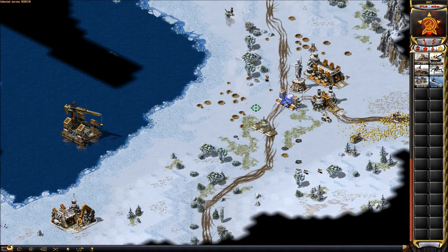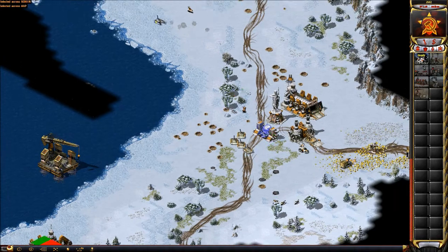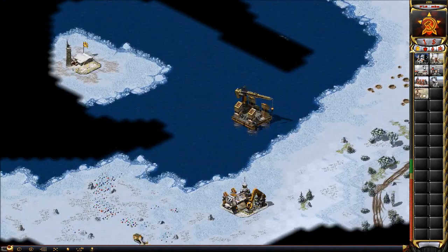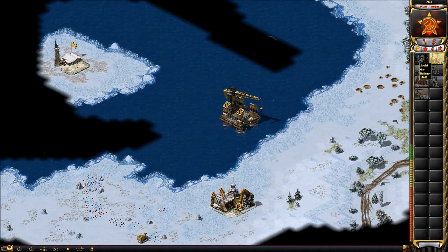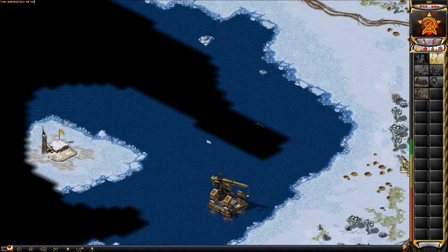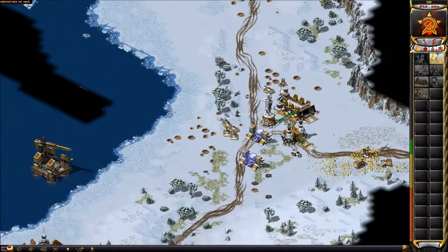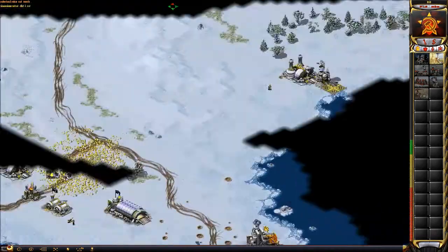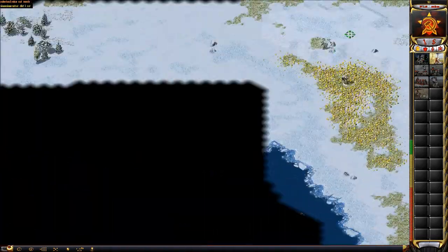I want to get my electric back up and maybe go for the islands. I might hit zero right now on the money — it's close, I probably won't. So I'm going to cancel this flak cannon in the middle if I have to, to keep my tank production going. He actually looks like he sold his MCV.